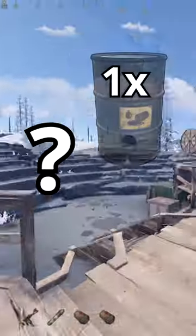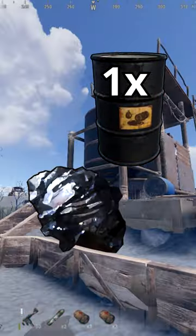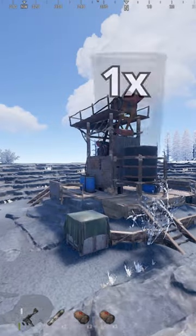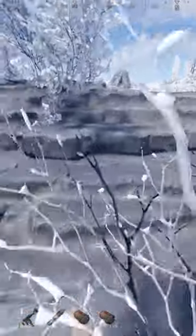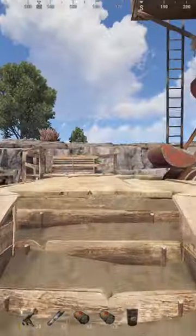So this begs the question, how much does one diesel give you for the sulfur and high-quality metal quarries? The sulfur quarries only give you 1,000 sulfur. In my opinion, that's not enough to make it worth one diesel. But maybe if you're solo or prim, and you just so happen to have a diesel-bearing monument next to your start, along with the quarry.